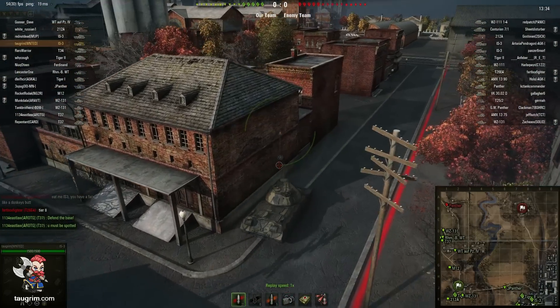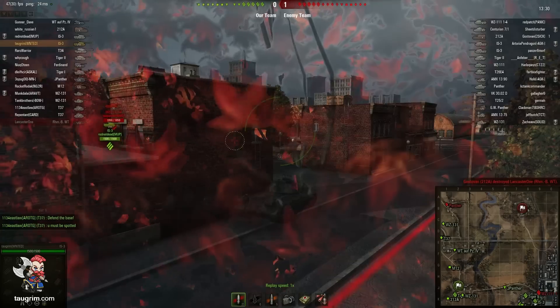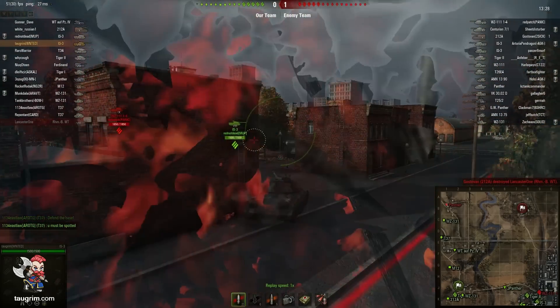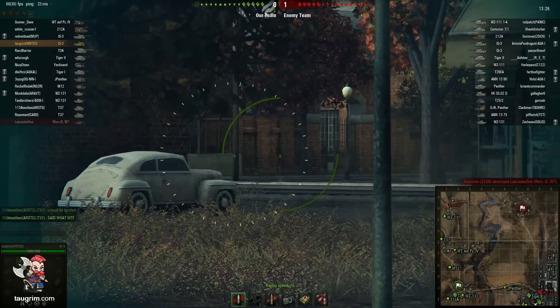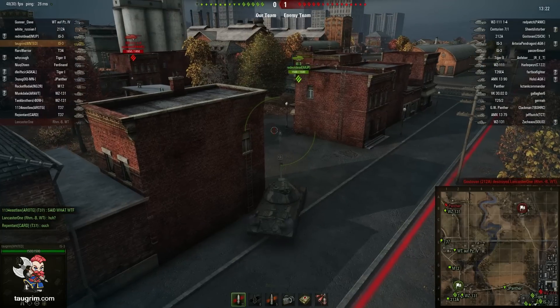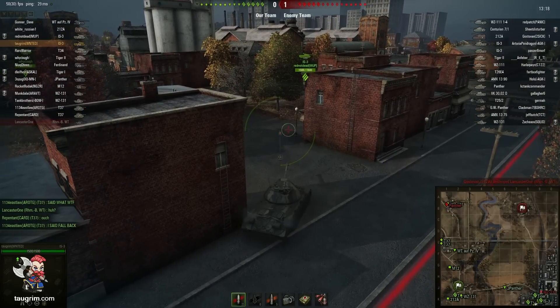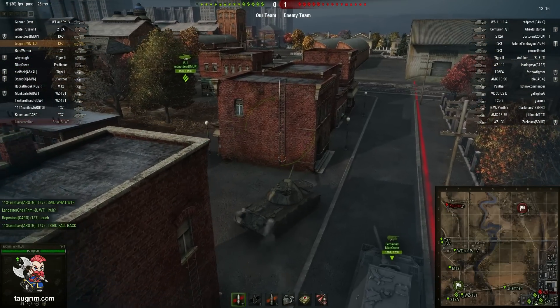If you look at the position of the friendly IS-3 who's just to my left or north of me, he's in a more flexible spot in terms of being able to peek out from different buildings and to have various fields of fire, whereas I've gone down into a corridor lane where there's really not much that I can see unless an opponent pops out directly east of me.